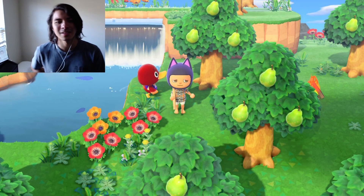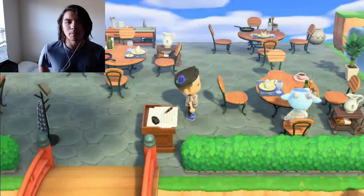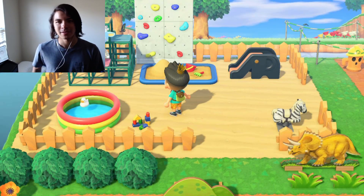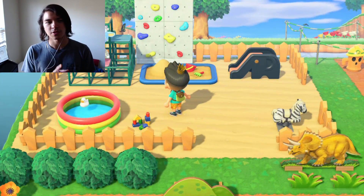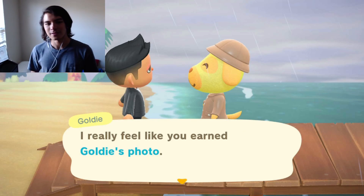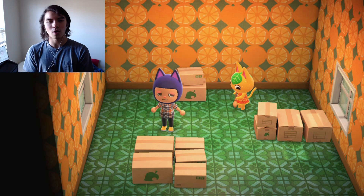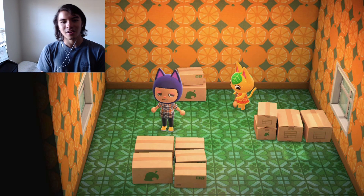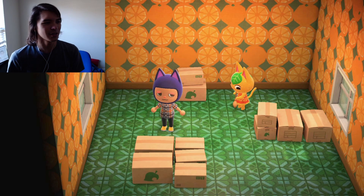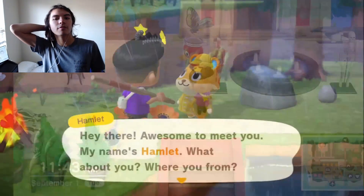I ended up getting Bill as one of my villagers — he's cool. He's like the best sporty villager. My little outside restaurant that I made — I spent a lot of time on that. Chirp sitting on my playground. I got Goldie's photo — I think she's the first photo I got, I was so excited. I bought Tangy off a guy at like 1 a.m. for about 50 Nook Mile tickets.